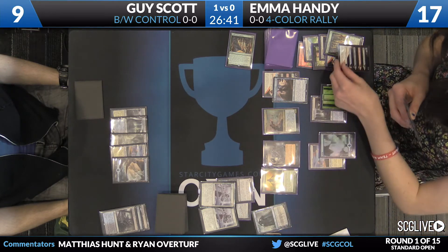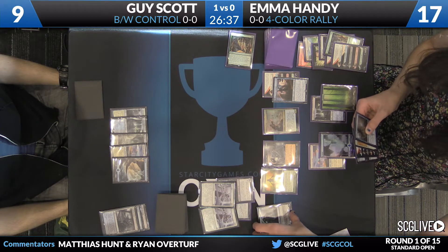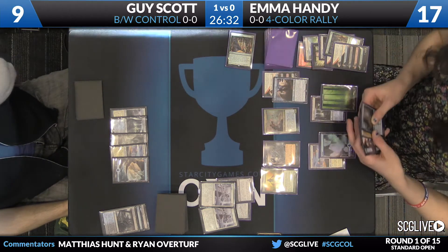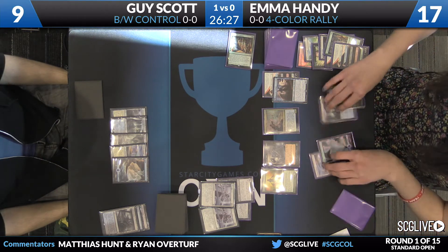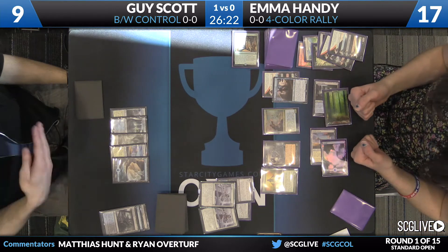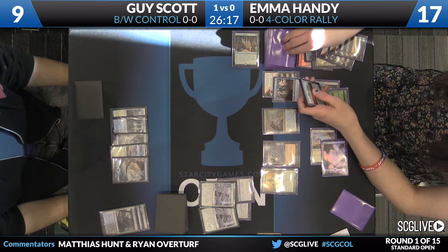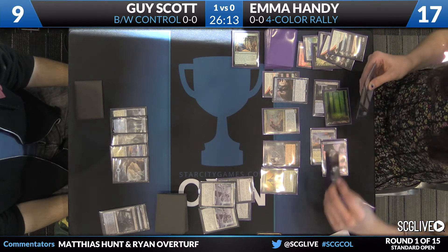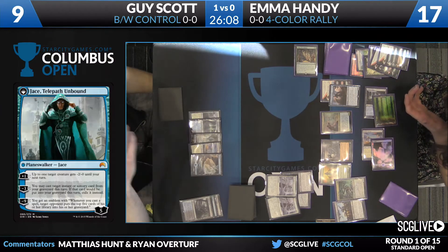She thought about activating Jace but realized she can use the other Jace to flashback a spell first — no reason to leave that value on the table. She'll give Collected Company flashback here, and it will be cast again. The first card was a Zulaport Cutthroat — again, a very good find. When you have the Husk, that's the piece you're looking for. We see Catacomb Sifter and Zulaport Cutthroat in play, trigger to make a Scion.